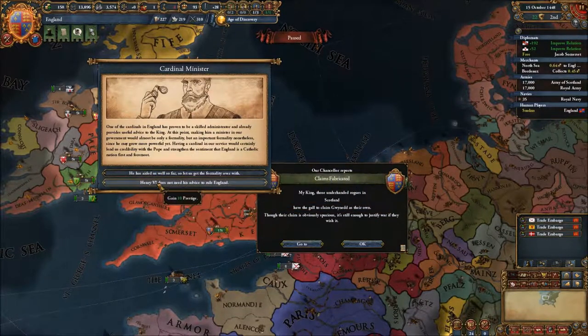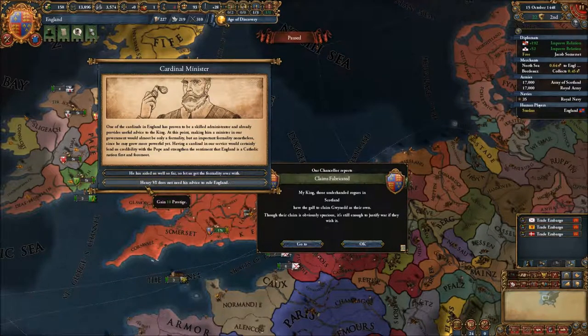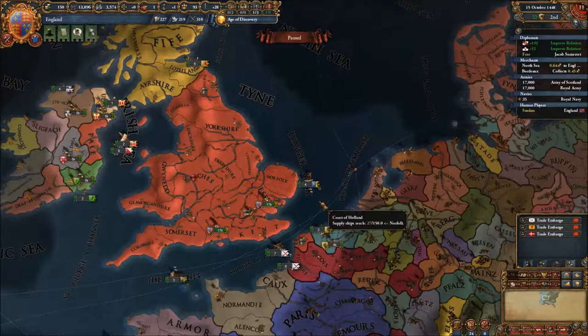We also have a chance of getting a Lancaster onto Österreich's throne. And we've got a Cardinal Minister - let's go for some Prestige, I think. Yeah, we're gonna need that anyway.